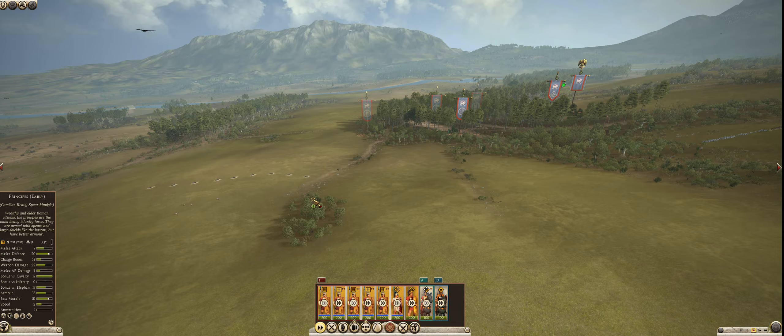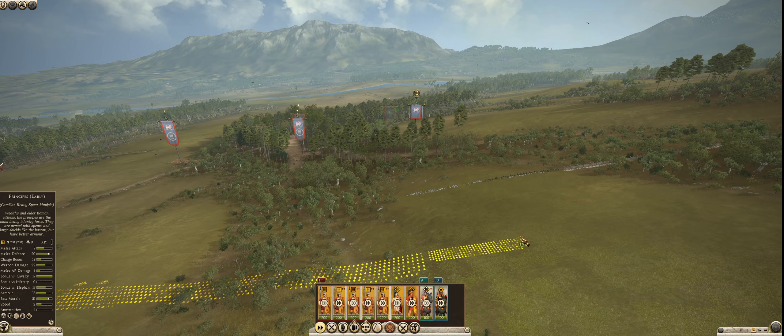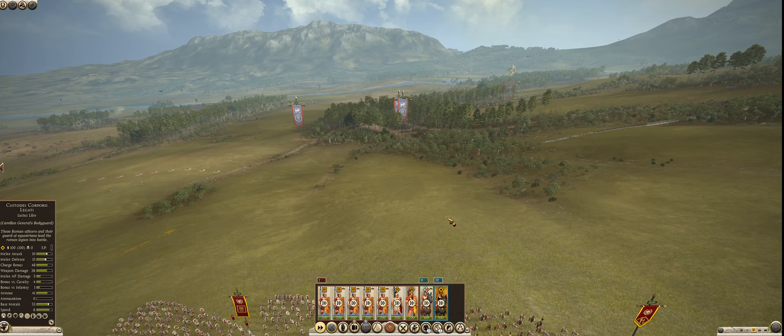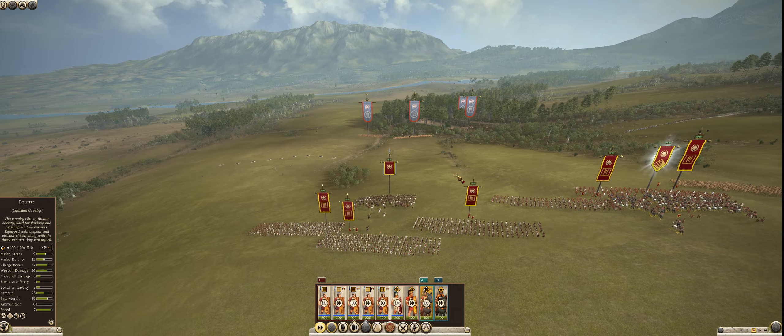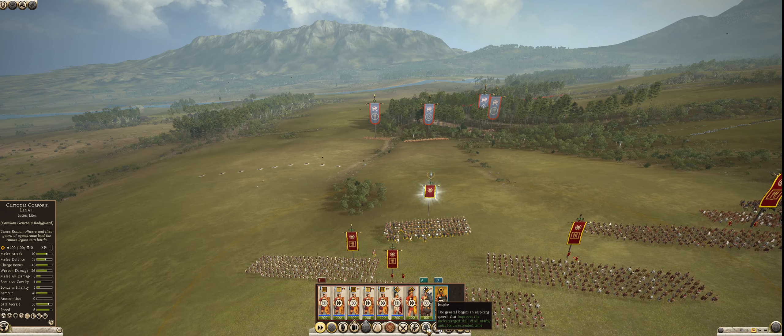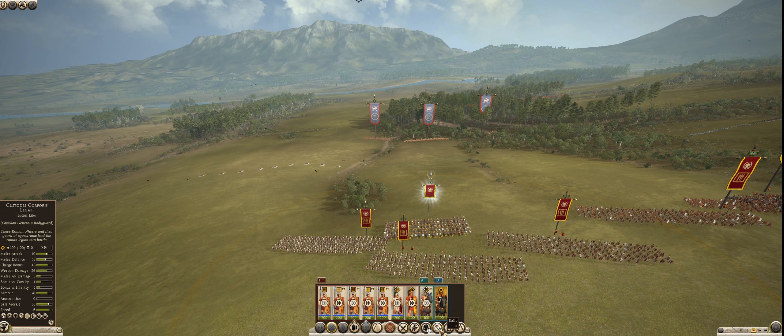We are going to actually run into place now because I want to get to where I want to go — I don't want the enemy to beat me there. We're going to run up and then hold. We have the general on the left wing, my Equites on the right. We're going to keep the general close for now just to inspire my units. He has a couple abilities — there's the ability to inspire.